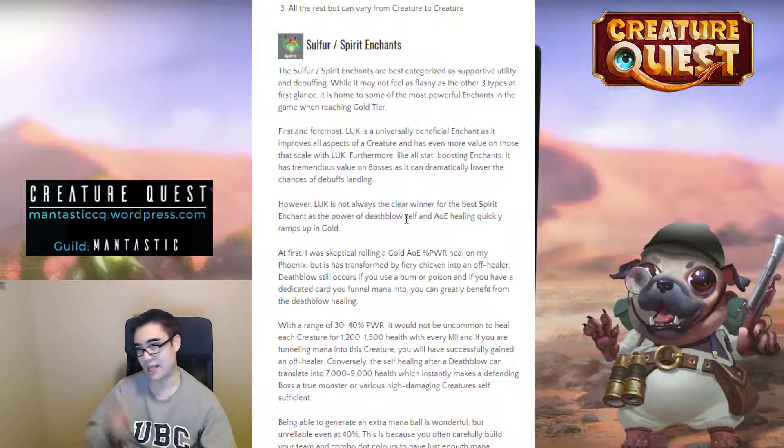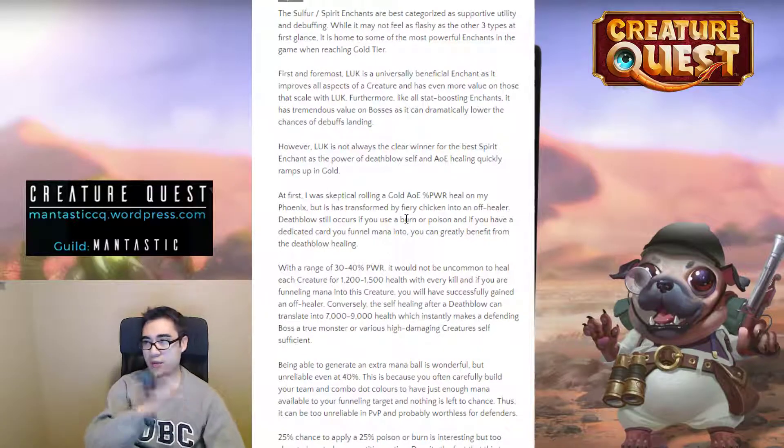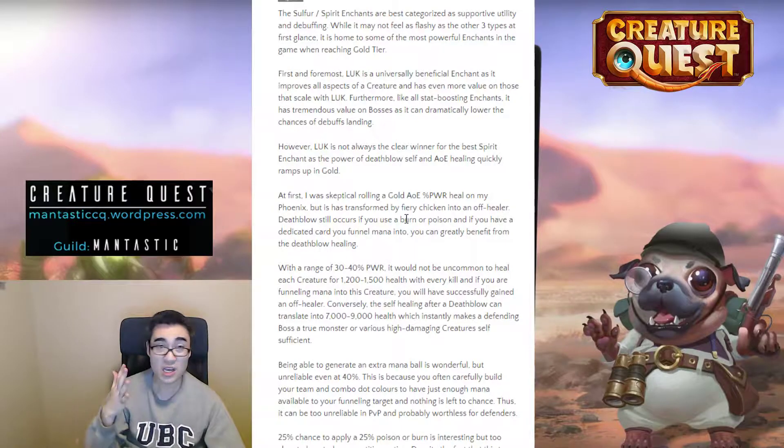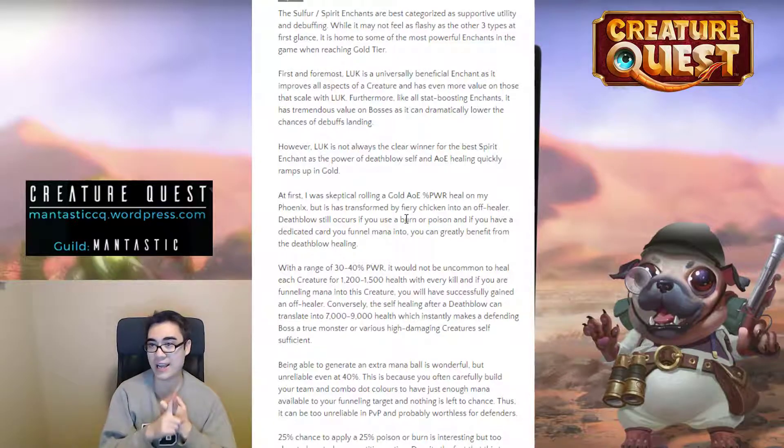Next are Sulfur and Spirit enchants, best categorized as supportive utility and debuffing. They may not seem flashy, but luck is one of the stronger stats — with luck you gain the chance to land critical strikes, which is the highest form of damage you can have, and you also resist critical strikes so you last longer. At the same time, luck lets you resist debuffs and land your own debuffs more reliably.